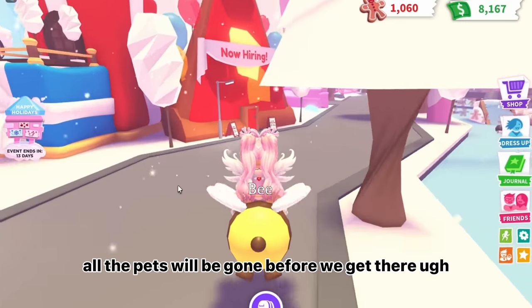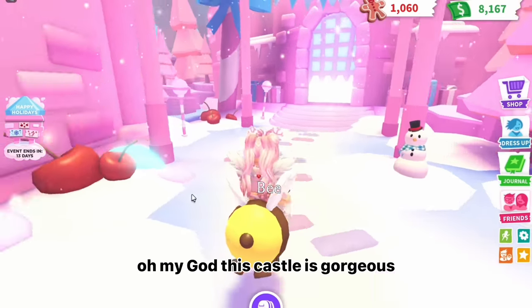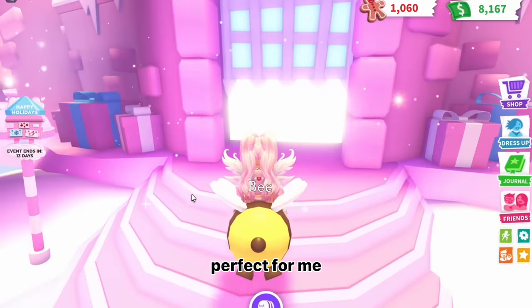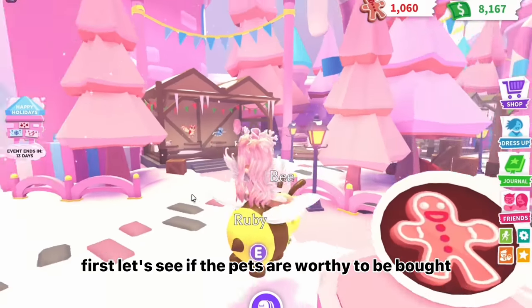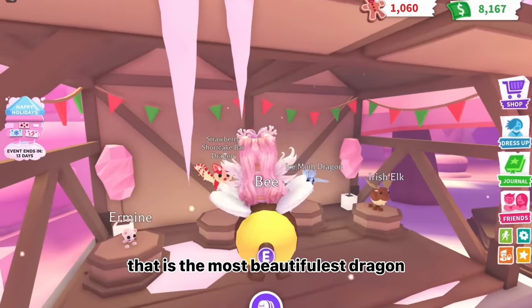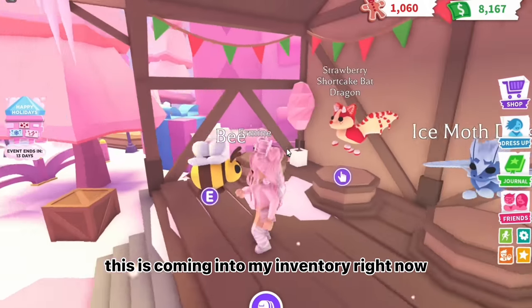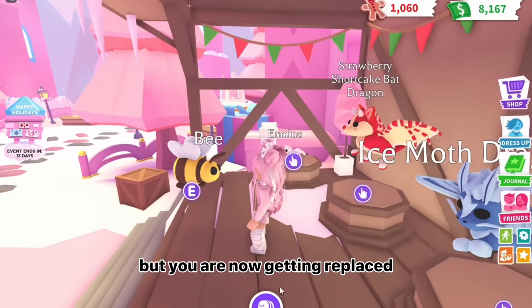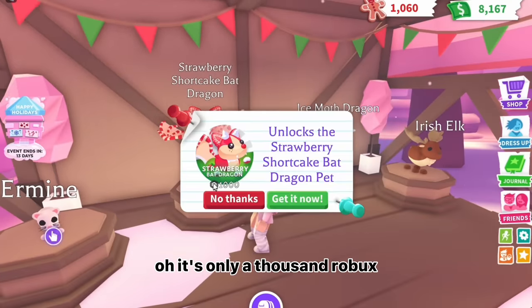All the pets will be gone before we get there. I knew I should have chosen the penguins instead of you. Oh my god, this castle is gorgeous — fit for a queen, perfect for me! We will definitely be needing more gingerbread. First, let's see if the pets are worthy to be bought. Oh my gosh, what is that?! That is the most beautiful dragon I have ever seen. This is coming into my inventory right now. Thank you, Bob, for your service — but you are now getting replaced.